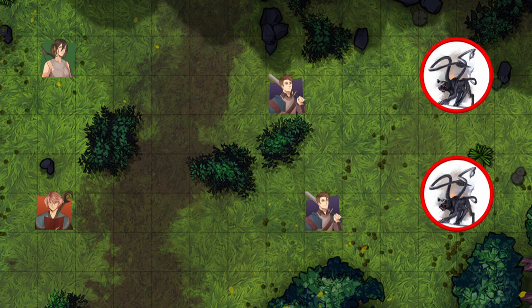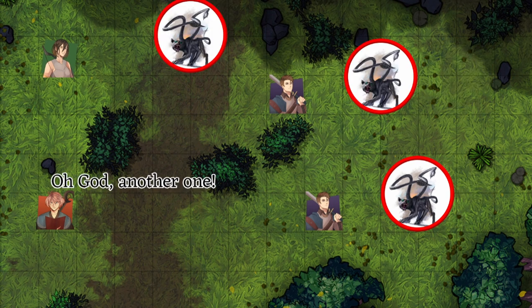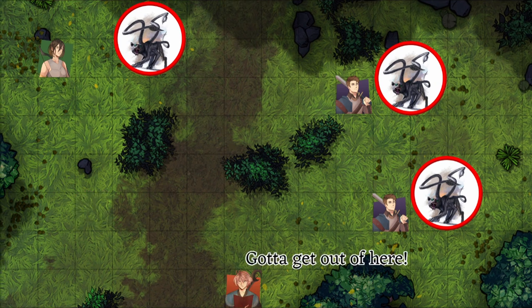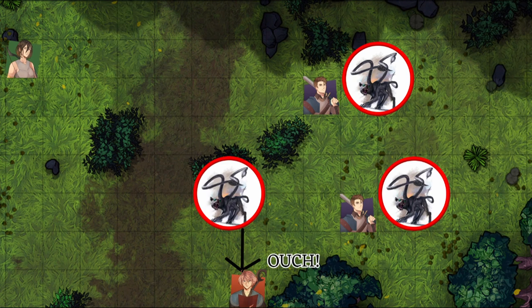I would run these similar to most bestial creatures, having them attack players that are giving them the hardest time as a priority. With the 10-foot reach of their tentacles, they should never have to be within 5 feet of your melee players, forcing your players to bring the fight to them, and possibly procing opportunity attacks along the way. Also with this range, their effective distance that they can cover per turn becomes 50 feet, as they can move 40 and attack in 10.